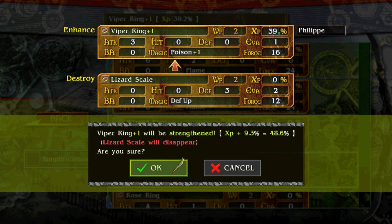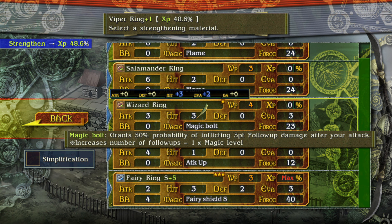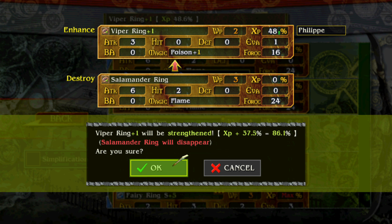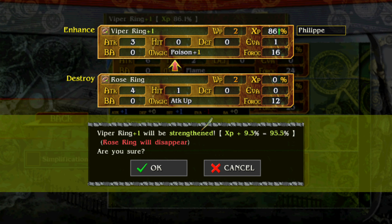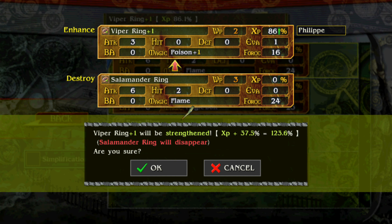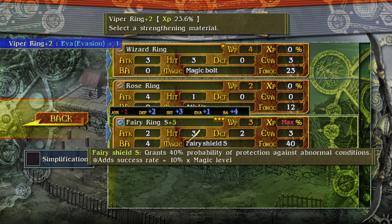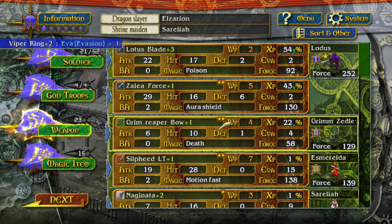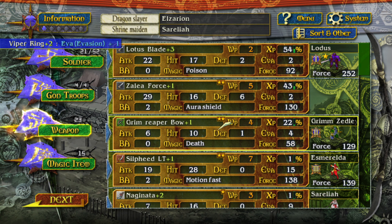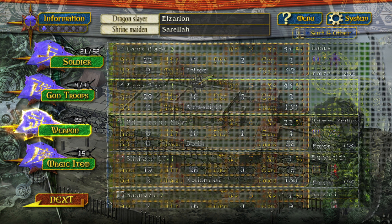Viper Ring — let's strengthen the Viper Ring some more with a Lizard Scale, Salamander Ring, and another Salamander Ring — and we get a little bit of evasion plus one. All right, now weapon-wise, sword by XP. Let's see: 54 percent for the Lotus Blade. Strengthen with the Gale — we'll take it to 58 percent. 109 for the Xalia Force. Let's see who else is using stuff that we could upgrade.